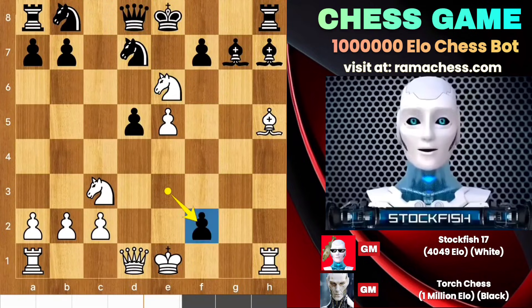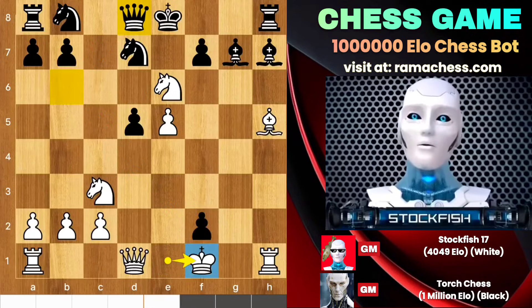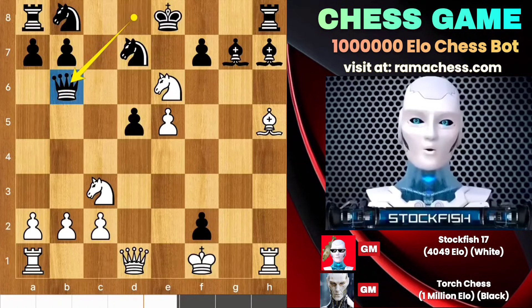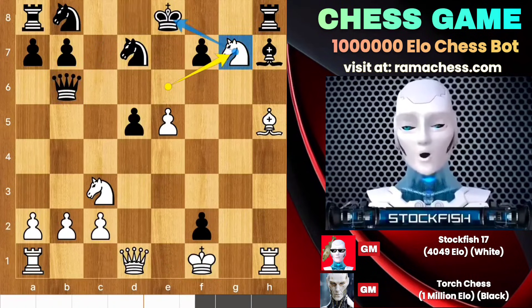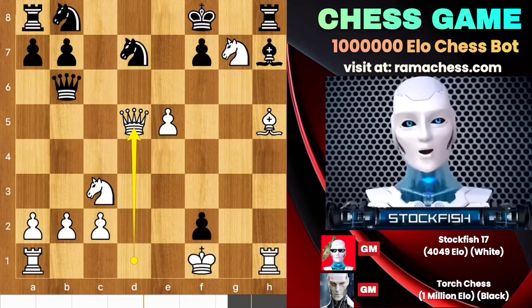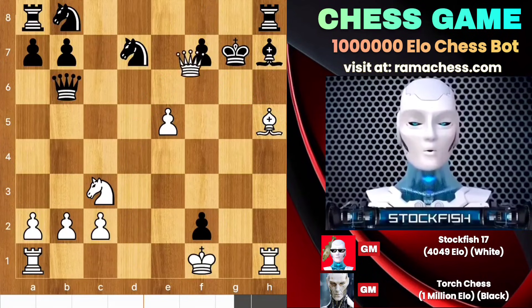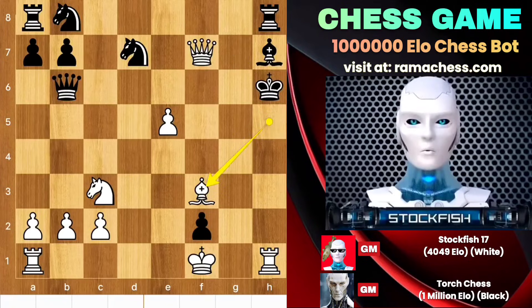We have e takes f2. You shouldn't take the pawn because of queen d6 check, and then you will lose your knight for nothing. So we have king f1. Here if black tries to save the queen — for example queen b6 — then we will capture the bishop with a check. King here, queen takes d5 to target this pawn. After takes, king here, bishop f3 check — it will be mate in two moves.